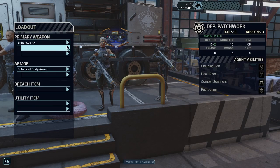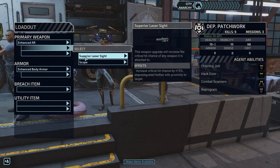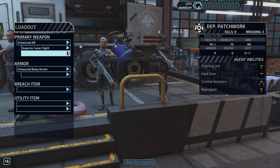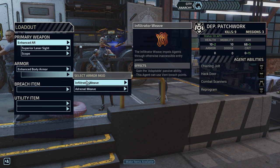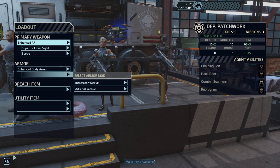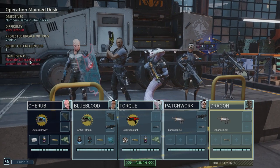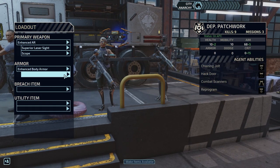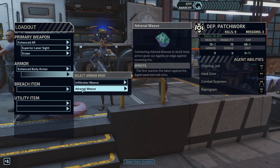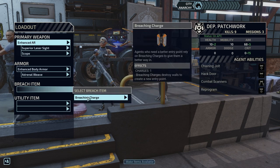Let's make items available. We can have the superior laser sight, and I'm sure we can have the scope as well. There's only one encounter and it's going to be straight out of a vehicle, so it really doesn't matter what we put there. We'll go with Adrenal Reave instead — the first reaction fire taken against this agent each turn will miss. That seems quite nice.